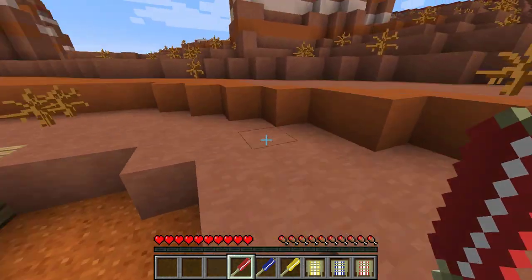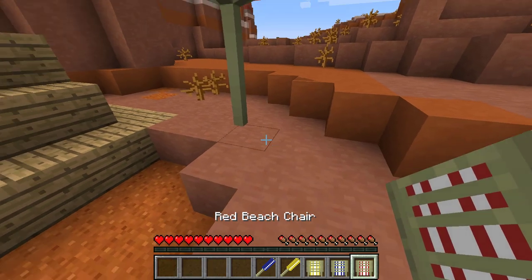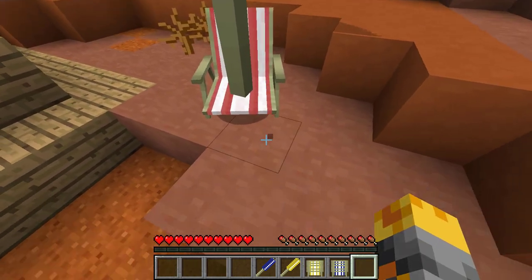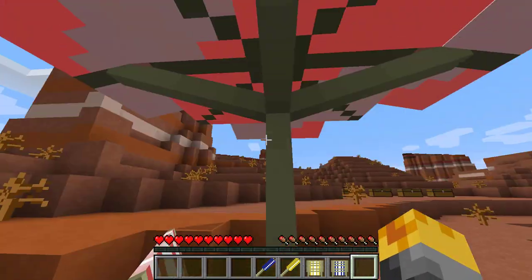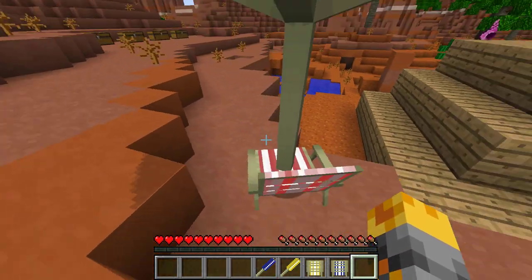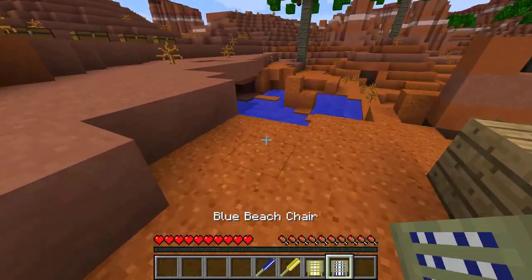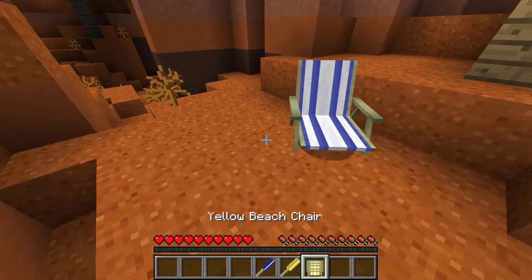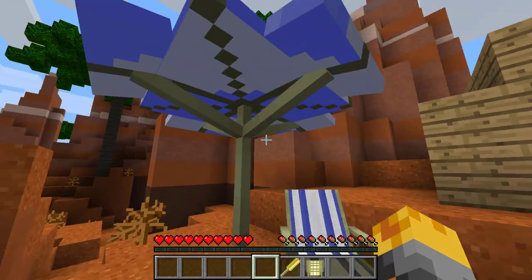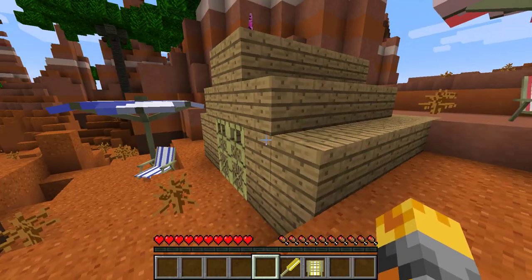Let's start placing our beach chairs - beach chair there, and let's put the umbrella. That's not what I want to do. I feel sorry for anyone who has to sit on that chair. Let's hopefully place the next one in a better spot, right here - the beach chair and now the umbrella, place it right there. There you go, that's actually a really good spot! That looks quite cool. Even I would buy this house.